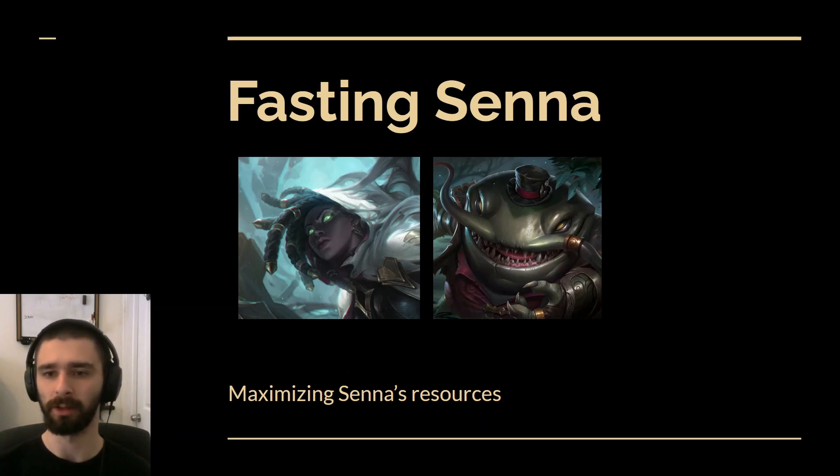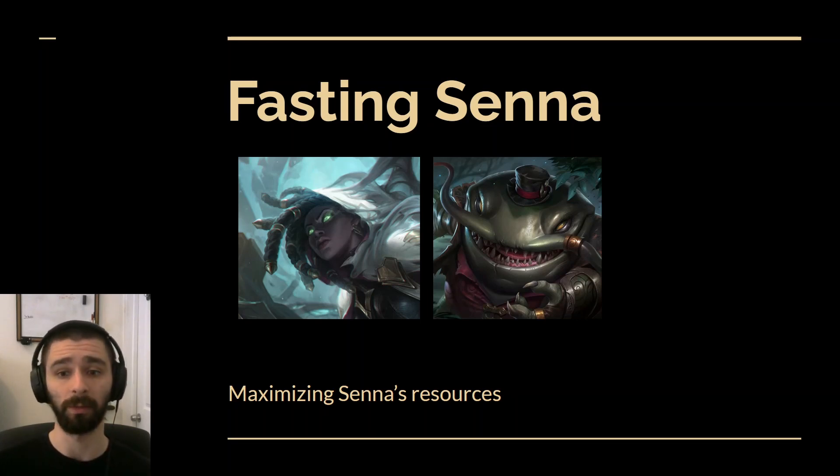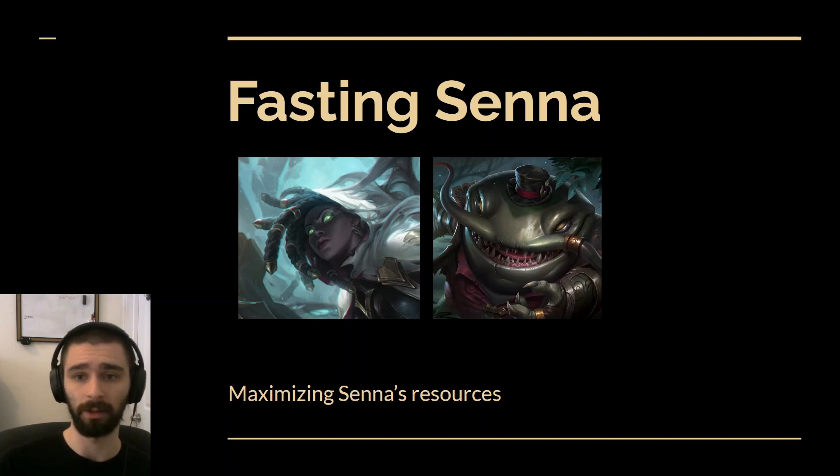So at Worlds this year, Senna has been getting a bit more play, finally, with teams like T1, NRG, bringing her out with good success, mostly with Tahm Kench. Some analysts like LS and Molecule have been talking about how to optimize Fasting Senna because teams are not really doing this. It's an interesting idea to optimize the resources Senna can get. Here's a clip of LS talking about it.